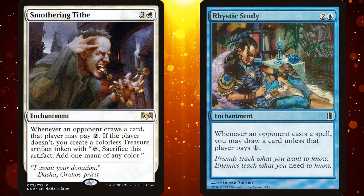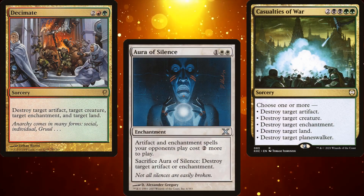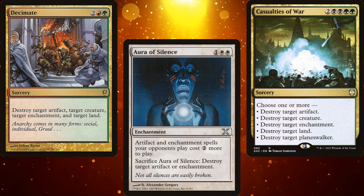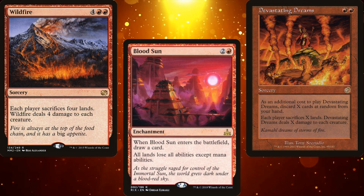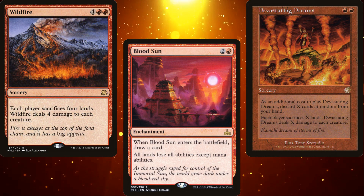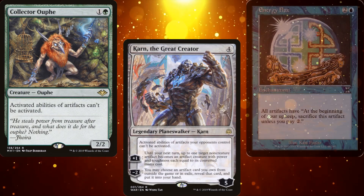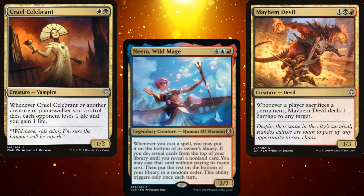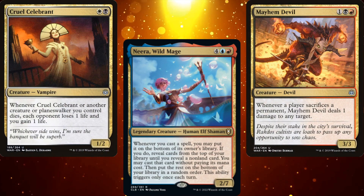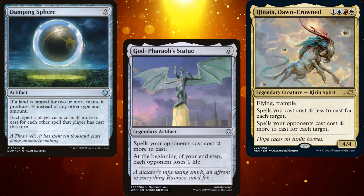But focusing your interaction entirely on removing permanents is too narrow. Resource Denial is an extremely powerful and viable strategy in Commander, but one that many players don't wish to use — which seems crazy to me. I've seen a lot of complaints that Commander is now a turn 6 format, with players either completely taking over or outright winning by that point. Resource Denial, a form of stax or control, can make a game that would otherwise end on turn 6 take twice as long. Cards like Collector Ouphe, Karn the Great Creator, or Energy Flux can slow the game to a crawl and force faster decks to play a more fair version of Commander. You can also run cards that increase the cost of spells like Damping Sphere, God-Pharaoh's Statue, or Hanada Dawncrowned.